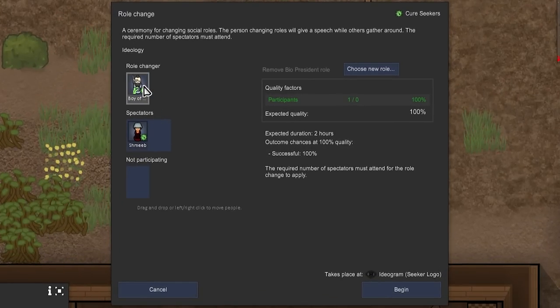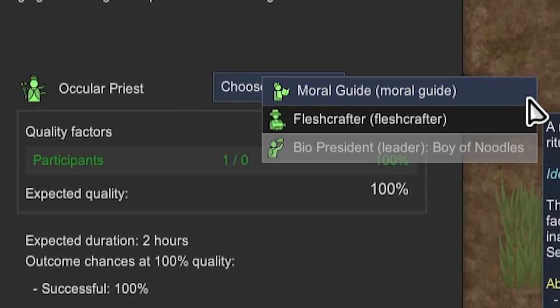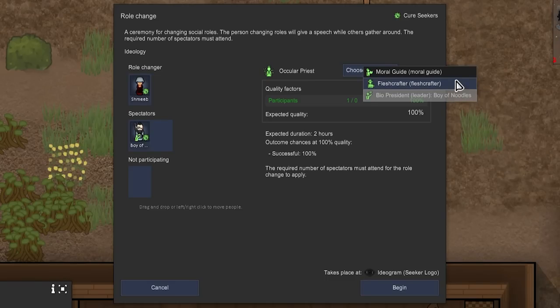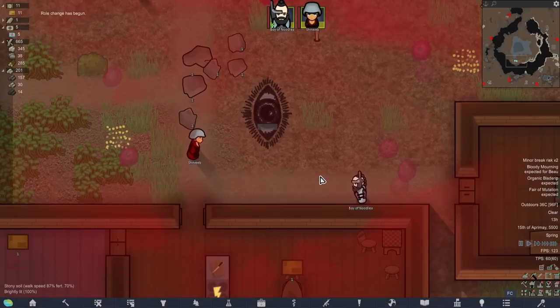You are the biological president or whatever. Do we want an ocular priest, a moral guide, or a flesh crafter? These are not questions I expected to ask so early on. I think we need a moral guide to run the funeral. You'd probably be better as an ocular priest though. We need more people - right, moral guide it is.